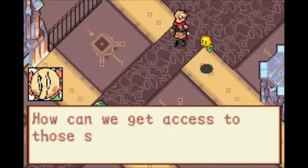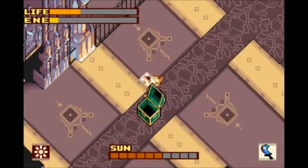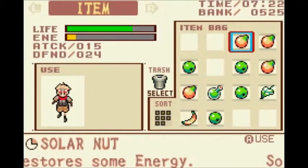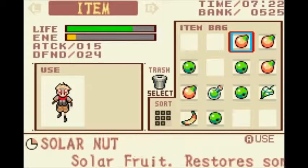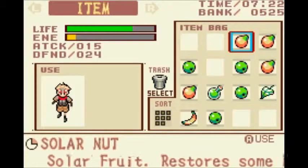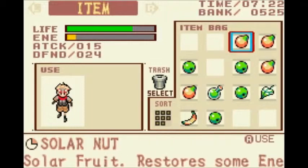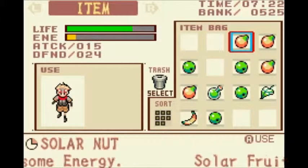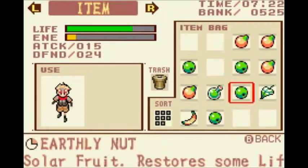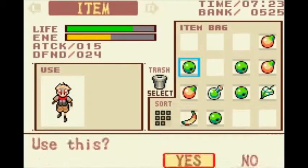That black cat. Something's not right. How can we get access to those steps leading underground? Maybe that treasure box holds the key? I'd like to point out now that it's something other than a complete circle — that thing right to the left of where it says Solar Nut. In this game, your items expire over time, although they expire faster in sunlight. So these things I've had for a while are one quarter dead.